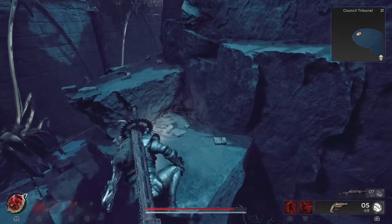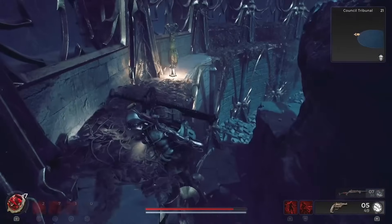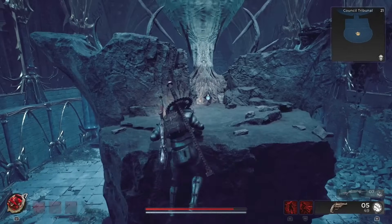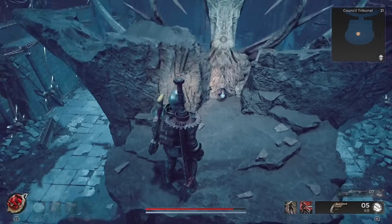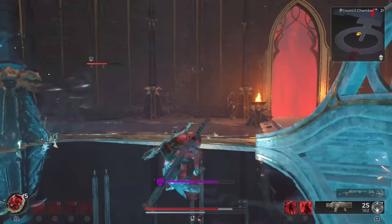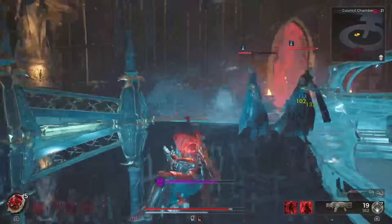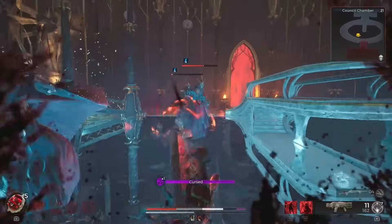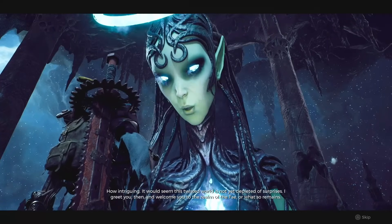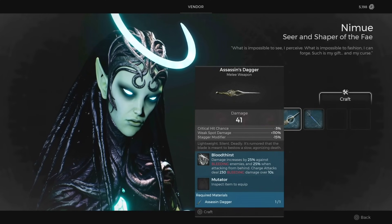The final secret is definitely the hardest because getting the equipment will take multiple playthroughs. First, you will need to get the Assassin's Dagger by completing the council event in Losomn and not handing over the dagger as evidence. This will lead to having to fight all the council members at once. Once they are all dead, you get to keep the Assassin's Dagger quest item. Take this to Nimue and exchange it for the actual melee weapon, the Assassin's Dagger.